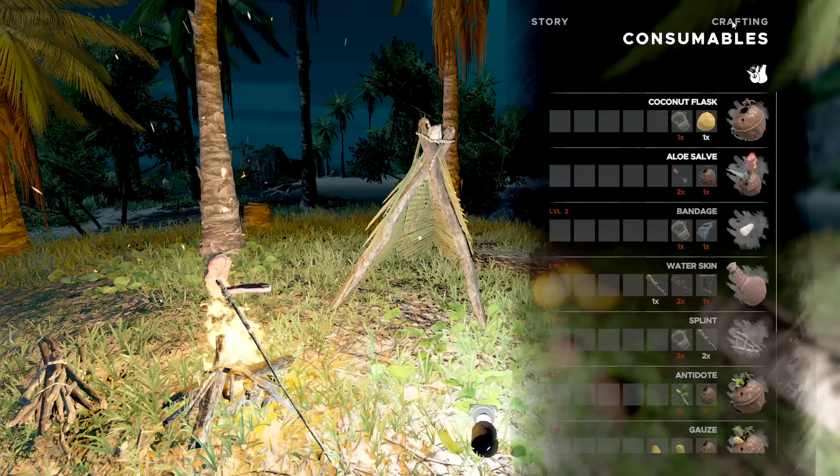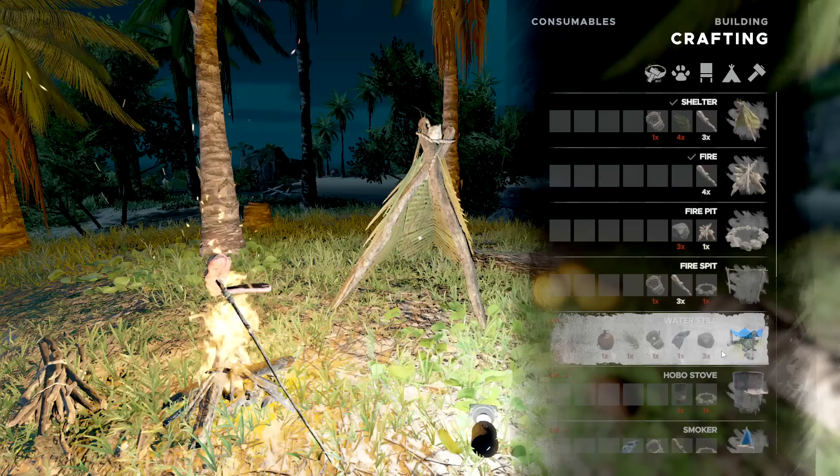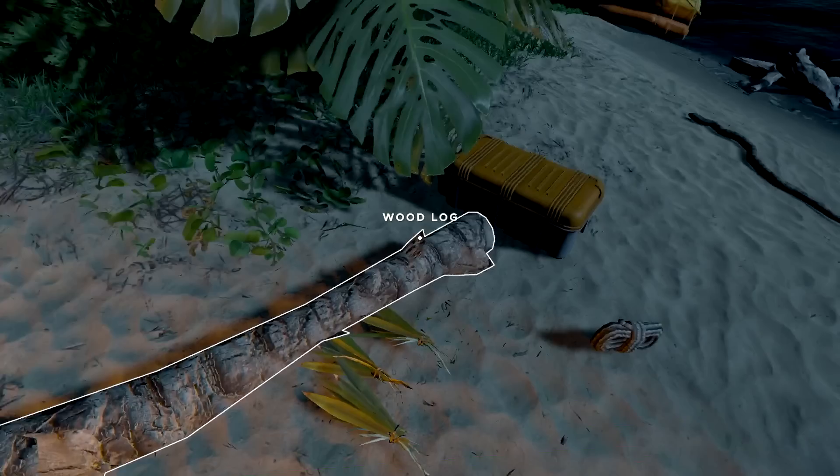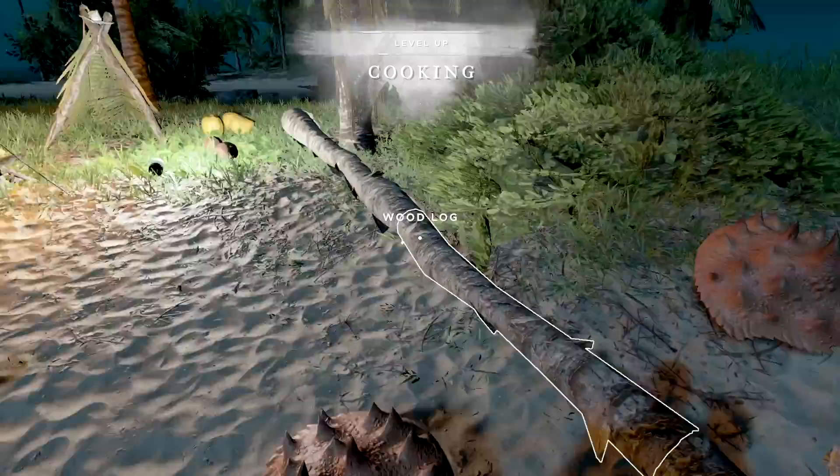There are also consumables here — like a coconut flask. We should get ourselves a little bit of water, not a bad idea. But right now we're gonna have to wait a tiny bit. The most important thing would be this — we are gonna make a coconut flask anyway. Maybe I could just ensure our ability to do so. Oh — cooking just went up, that's good!